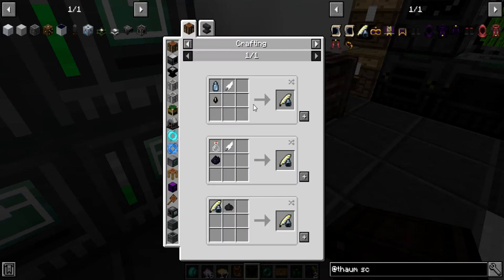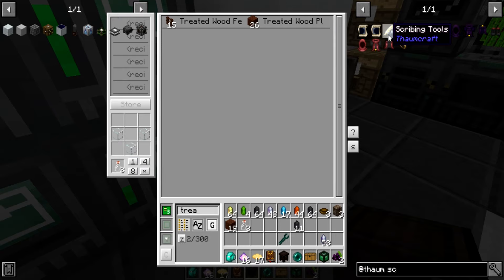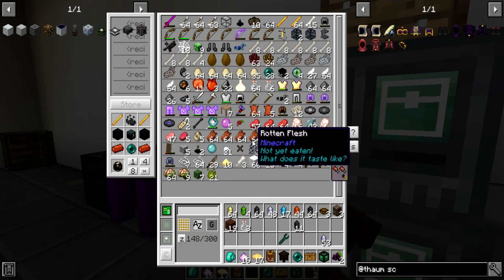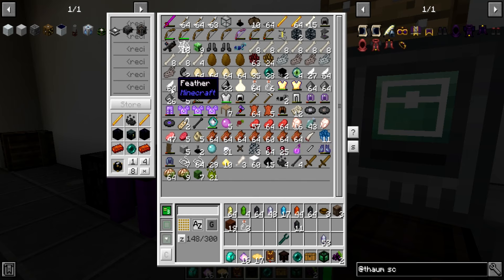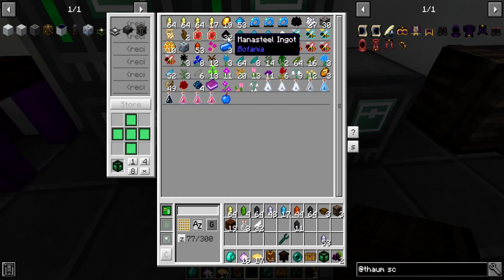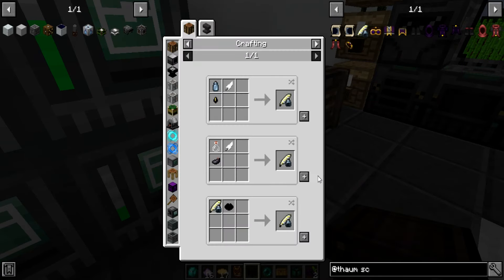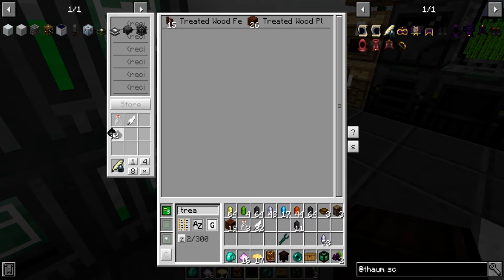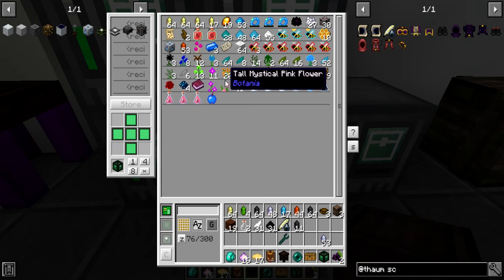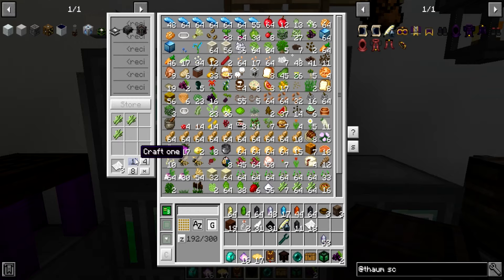Now we're going to need a scribing tool, which is a bottle, feather, and dye. I think I should have a bottle around here somewhere. Bottle, feather — should have plenty of feathers. And wither ash — should have some black dye in here. So that should be a very simple craft. Just put this here, and the only thing else we're going to need is some paper, which we should have plenty of right here.